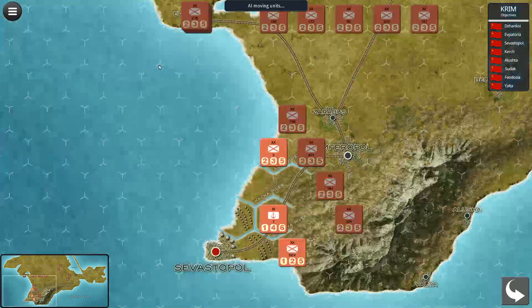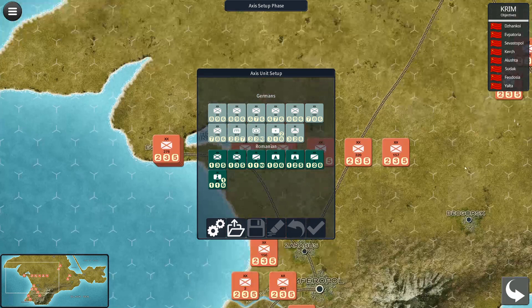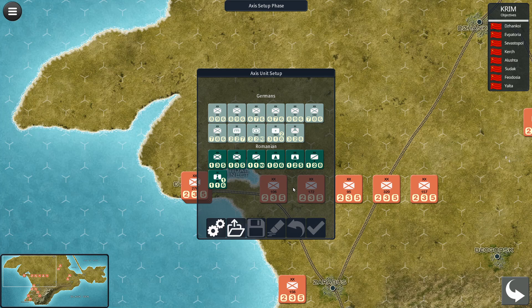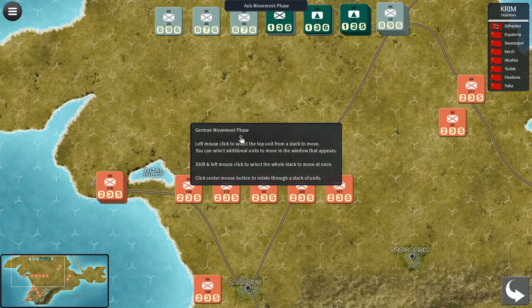The AI is completing its setup, and the defense is strongest around Sevastopol as you can see. It is now the Axis setup phase, so we'll start that. You'll see the Germans have quite a few units — the Romanians as well — and they start at the top here, entering the isthmus. I saved a version of this, so I'll load my saved version of the setup.